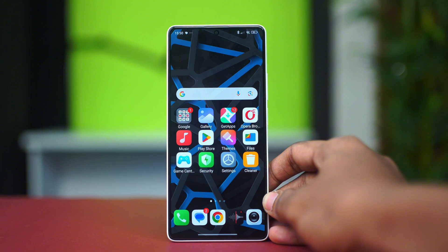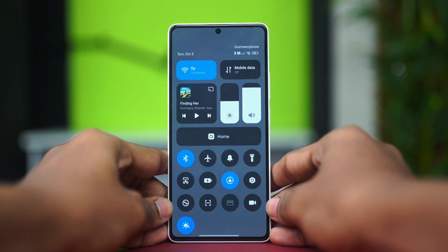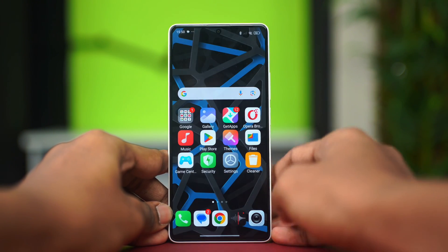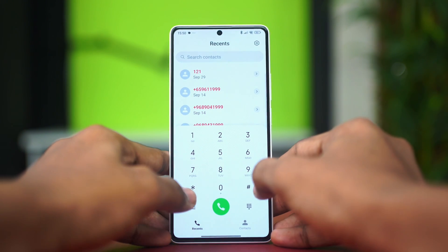The first solution would be turning airplane mode on or off. Airplane mode basically resets your configuration. Slide down from the top right of your phone and toggle on airplane mode for 10 seconds, then turn it back off. See if that fixes the problem. You can also go to your phone dialer app and dial star hash star hash.